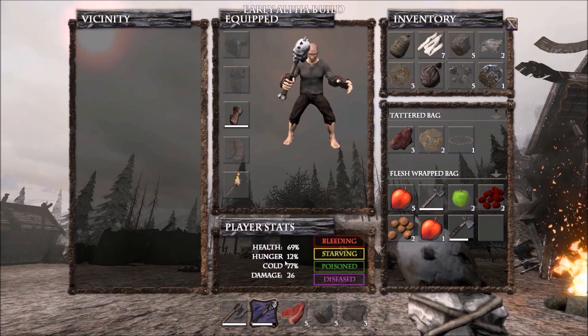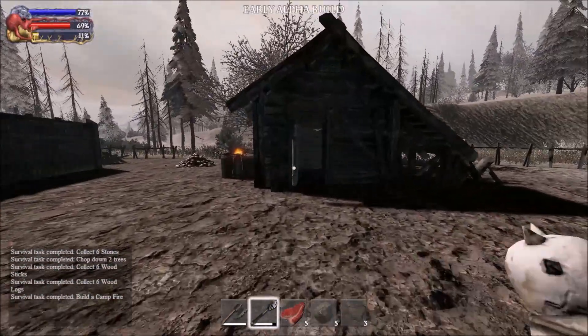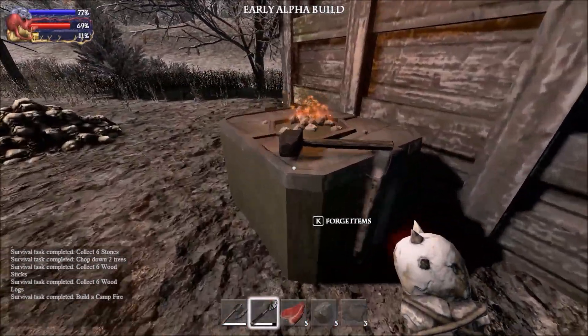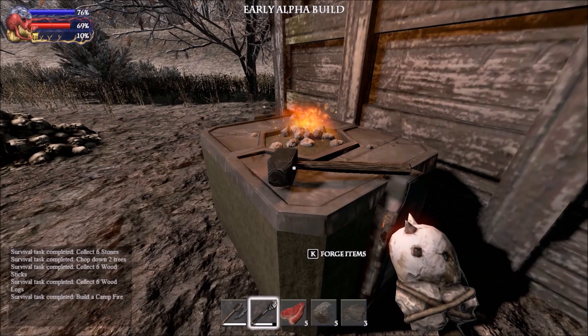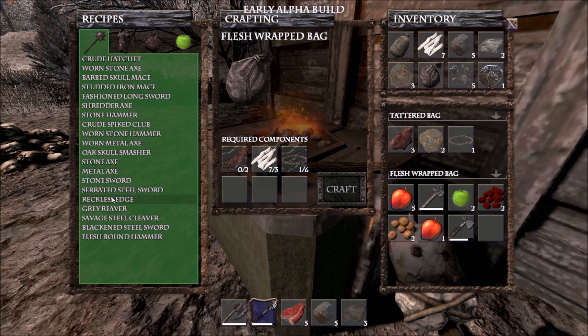The skull axe does twenty-six damage. So a metal axe — yeah, it's worn, but it doesn't get much higher than that. But it has a forge, and this is how you craft your armor and, for the most part, weapons.